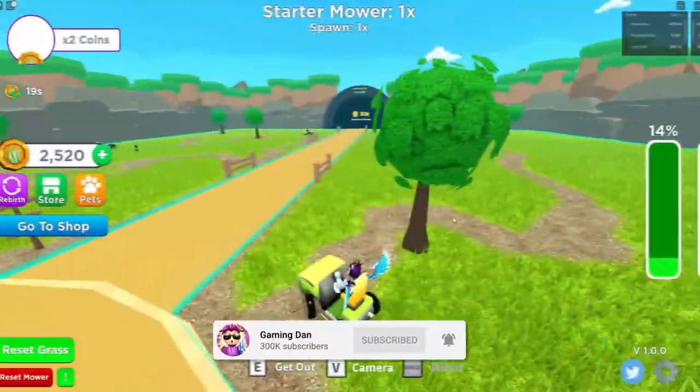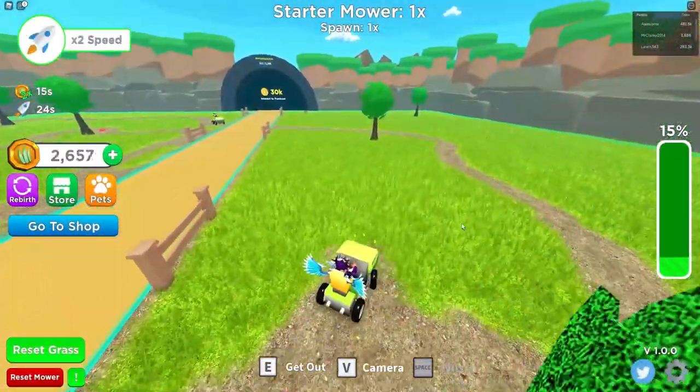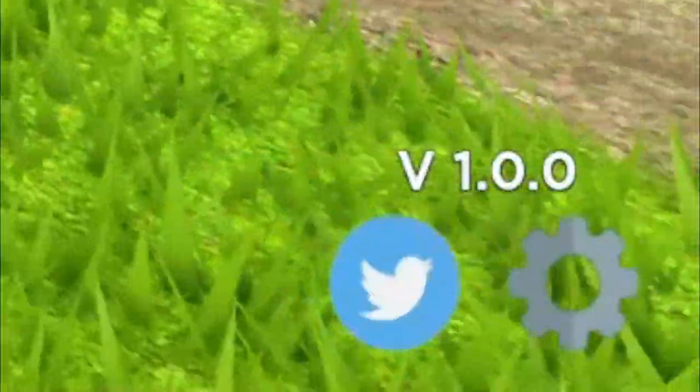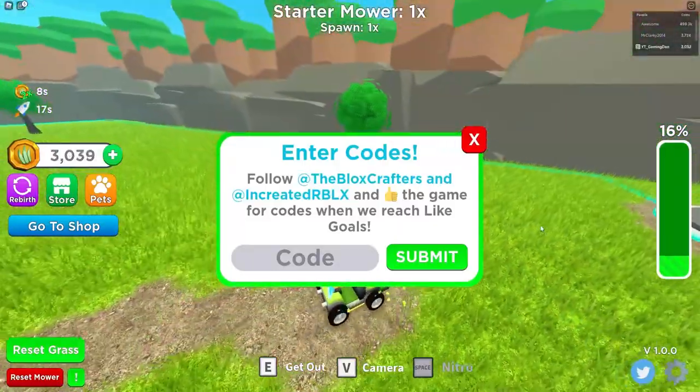If you do not know how to claim codes in Lawn Mower Simulator, what you're going to want to do is go to the right, click on the Twitter button over there, and then the code menu will come up. Let's just get into it now.